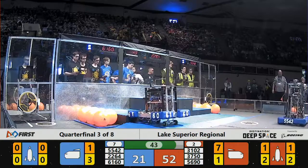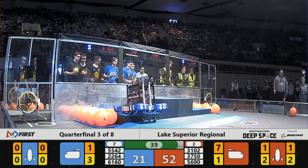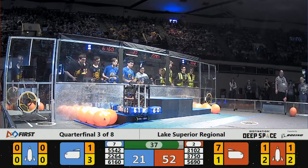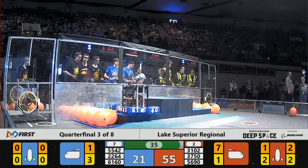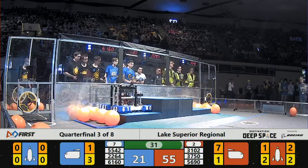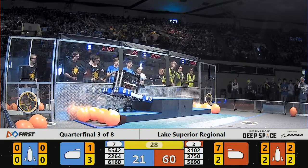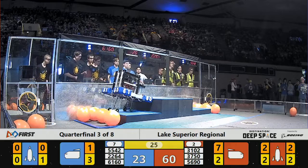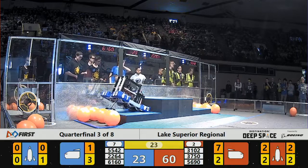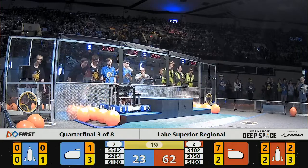The Red Alliance sub-zero robotics over on the Blue Alliance side, playing defense back and forth, making it really difficult for the Blue Alliance to place those hatch panels. 55-42 is fighting back and forth. And 31-02 has no problem placing hatch panels on their own with no resistance on the Red Alliance side.